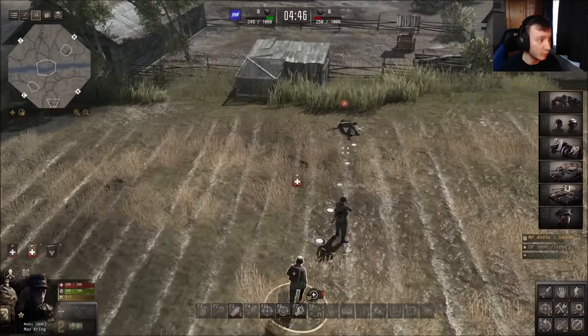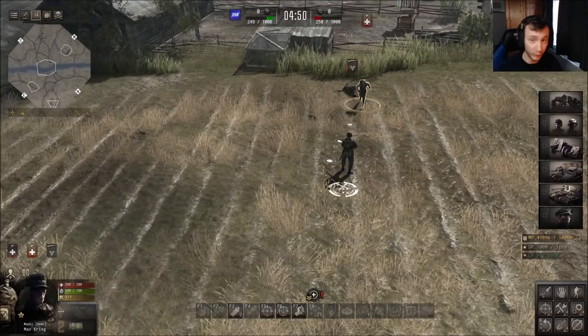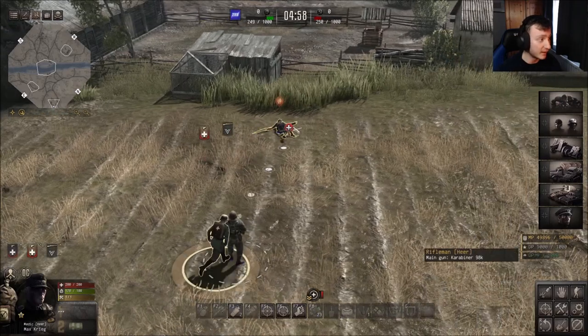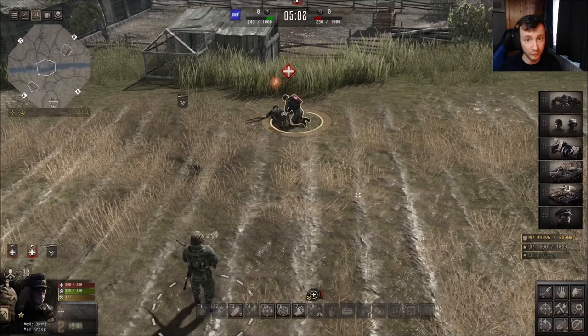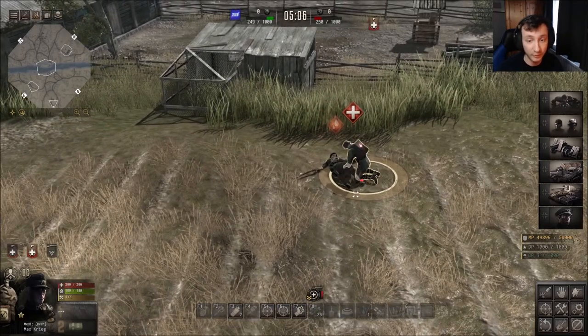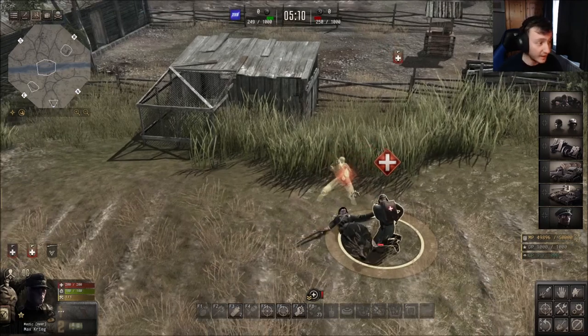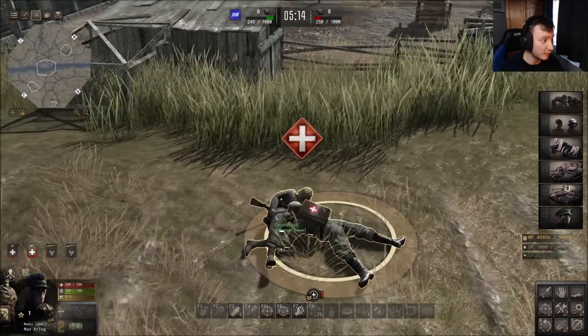You want to right-click once on your mouse and the medic will now hurry over to the injured guy. Now if you want to get over to him quickly, double right-click and he will run to him as fast as he can, which in most situations is what you want to do. If you just want him to regularly walk over, click once, but if you want double speed just double right-click.